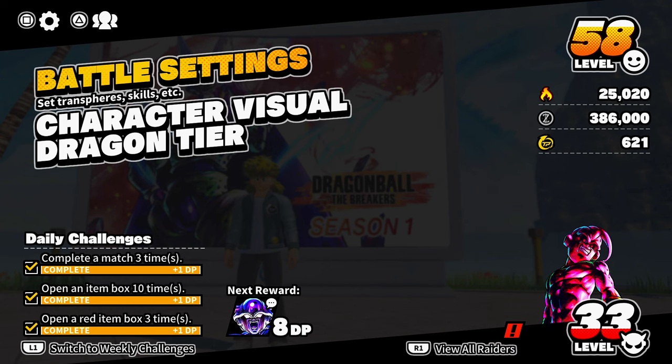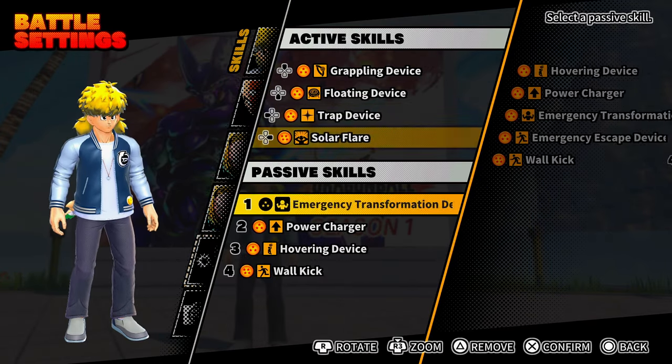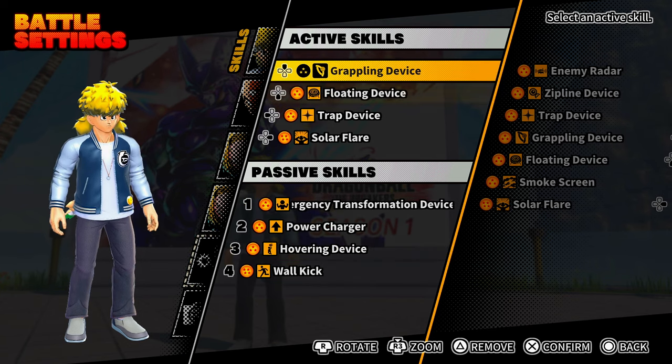I just won with Boo, got a 6K with level 4 Boo. The last guy got away, but I've been using just the default skills — I've not done any pulls or anything.